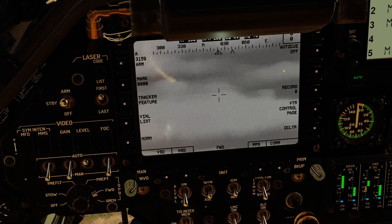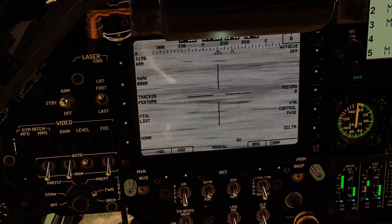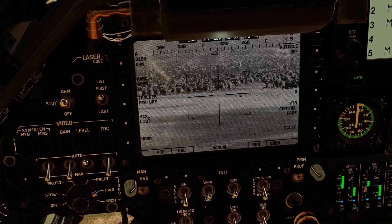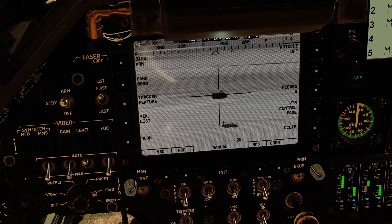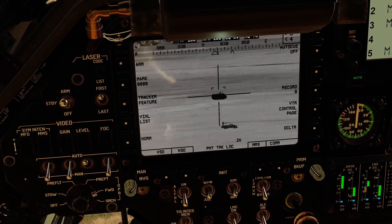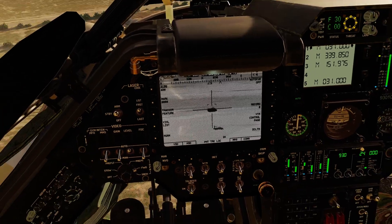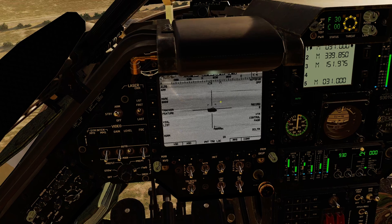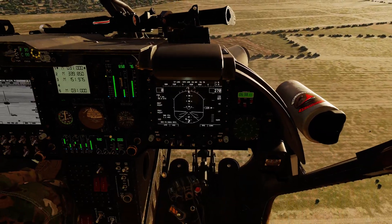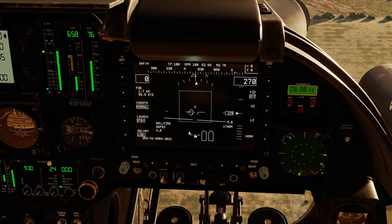I'm going to go ahead and pop the MMS into manual and pan down to my target. There's my target — let's get it in the crosshairs. I'm going to do a point track on that, and then action for a target store. I'm going to fire the laser — this is actually not necessary but I just want to store this as well. Storing 98 Tango. So we're crosshairs on and ready to go on the CPG side. The last thing the CPG would have to do is fire the laser, and I'll demonstrate that just after we get the pilot set up.